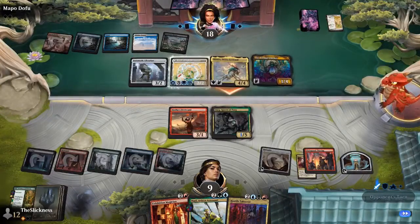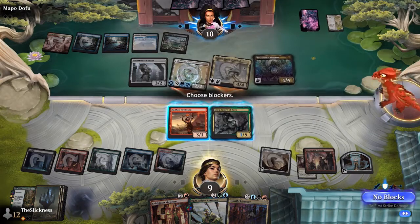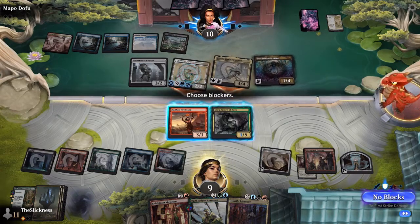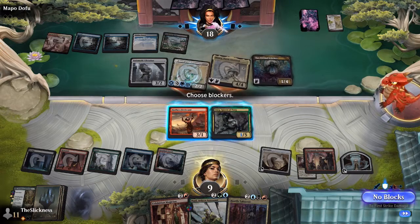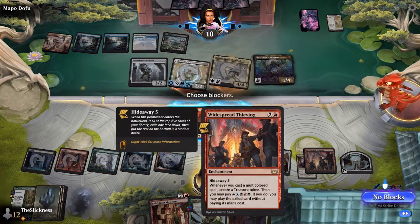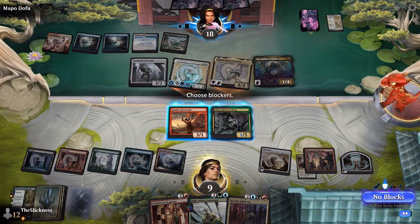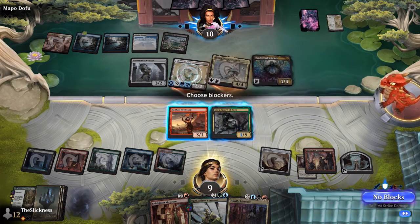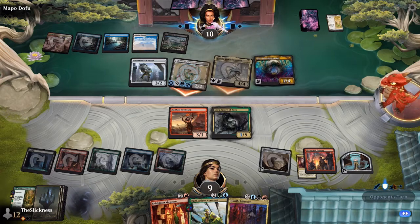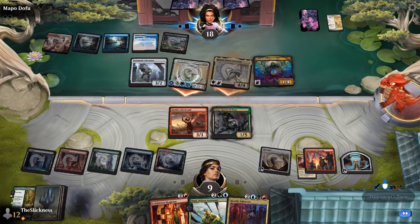That 2/2 coming in with flying — you can't block it to prevent damage, and if you do block it you don't die to just a Hinata attack. He basically has to cast Hostile Takeover now — he does have the mana, and it'll even give him another treasure. Which one do you kill though? You can only target Zur or Hinata. If you don't kill Hinata, she represents more damage. After the takeover there aren't any enchantment creatures left.